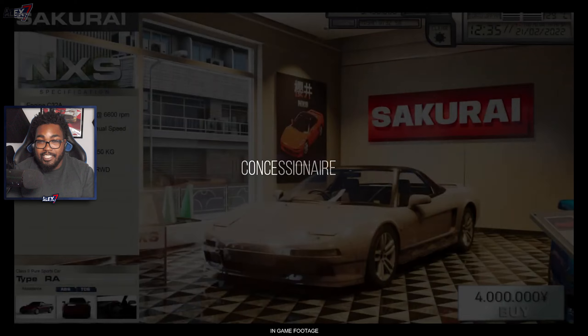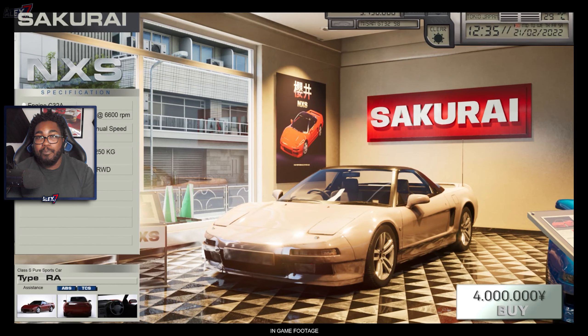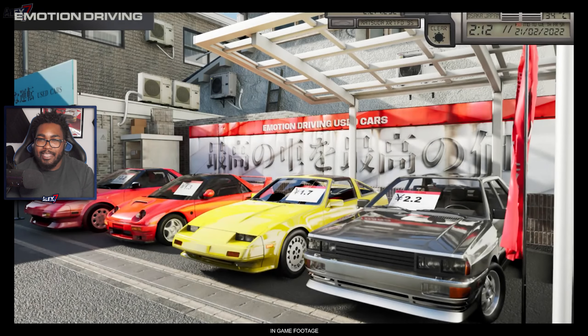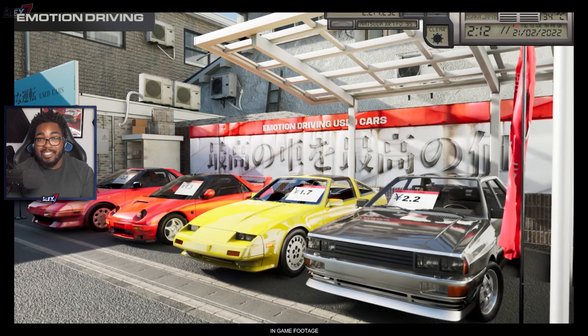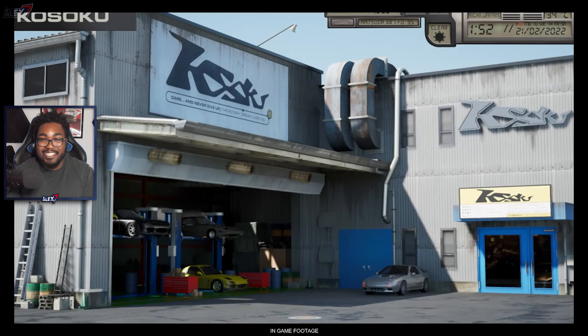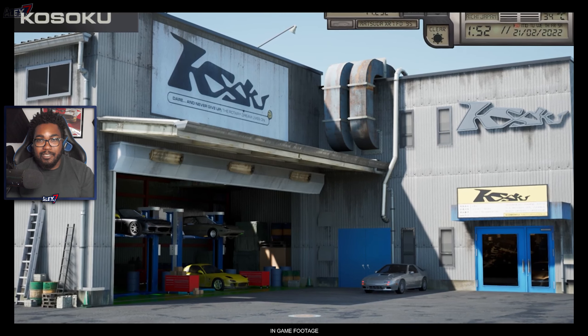Drift events will be in the final version — they might make it in time for the demo as well. For tuning, you'll be able to adjust everything you normally can on your car, including the sound. If you change parts like the exhaust tip, the sound of the car actually changes — very cool.